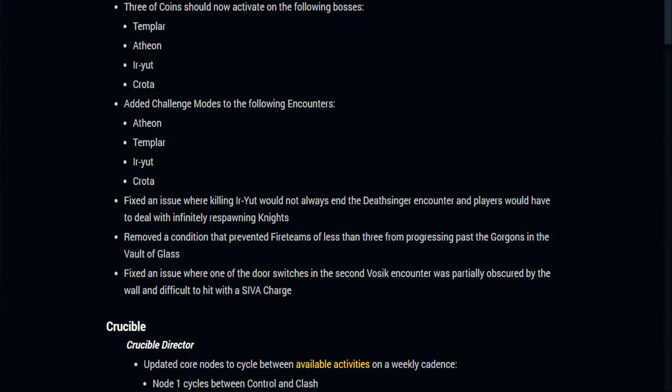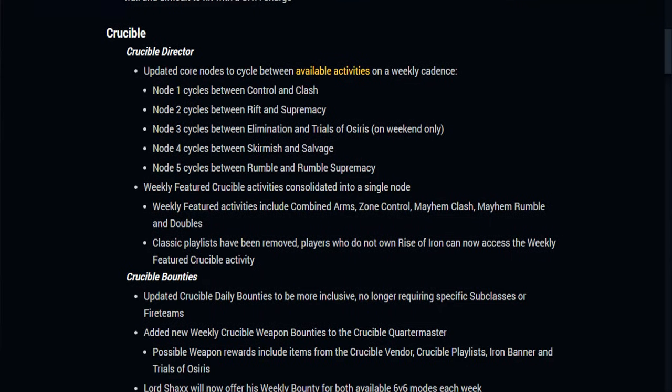Fixed an issue where one of the door switches on the second Bossick encounter was partially obscured by the wall — I told you I didn't miss that door! Sometimes in Wrath of the Machine, when you're on the left-hand side designated to throw the Siva charge, you can land it right on the door panel and it still won't activate.